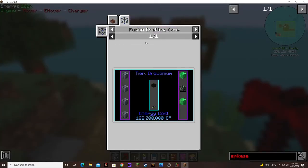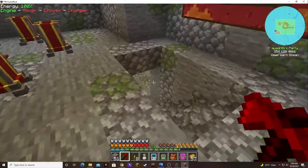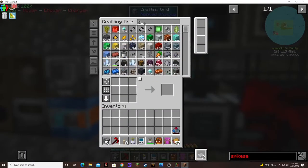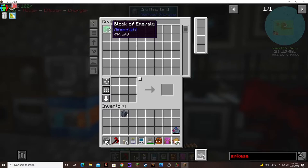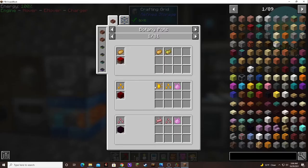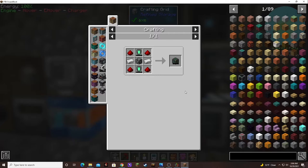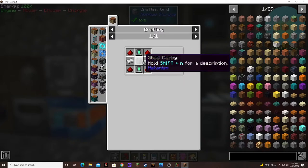This is how you make it. I believe we can make cast iron blocks — I've been in here cooking up some, trying to get it ready. So let's get some cast iron blocks. And what was it, emerald blocks? And something else. I have no idea what it was. A basic energy cube — it says energy tablet, steel casing.